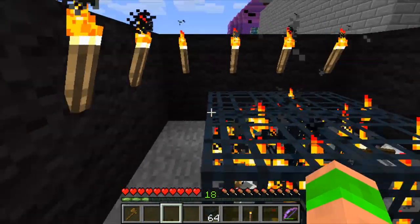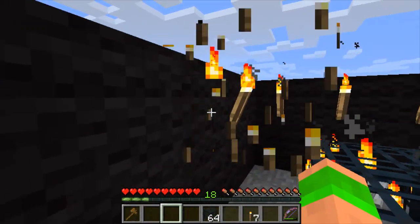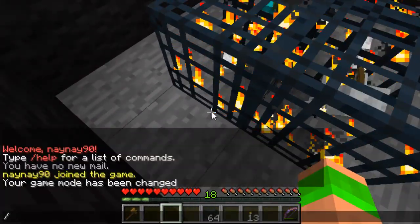If I take the torches down some of them should spawn. Obviously I haven't got a roof so it's still too light for zombies and skeletons. Oops, just changed my game mode back.